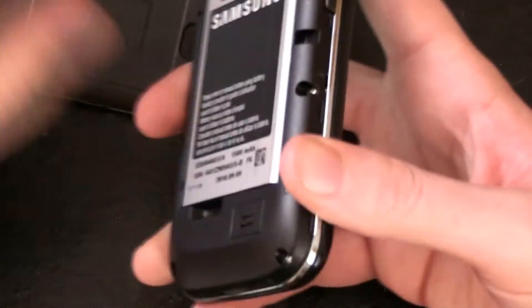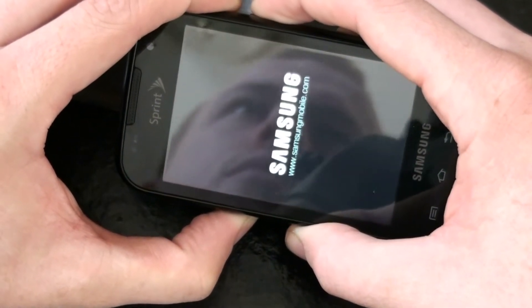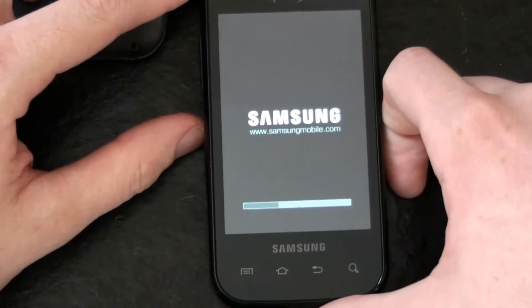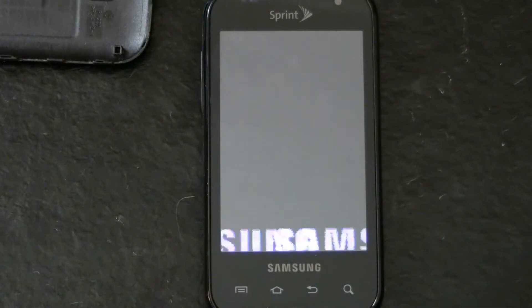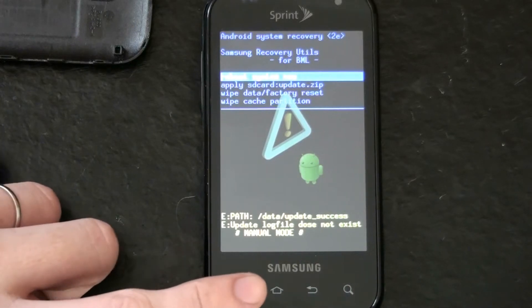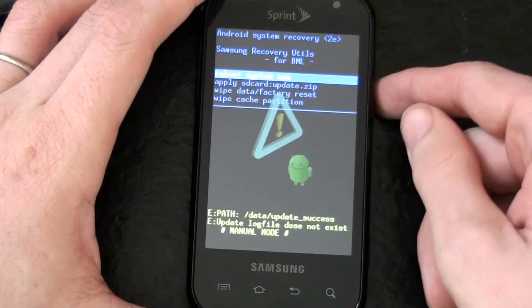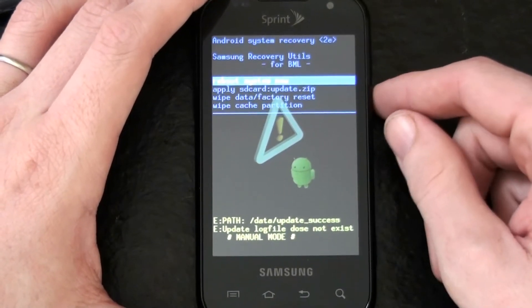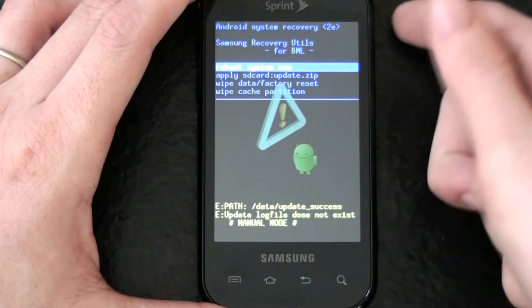Right now we can't do anything, and I'm going to show you that we have a stock recovery — or at least that's what we're supposed to have. Hold volume down, the voice button, and the power button. Look at that — that is stock recovery right there. You can't use the menu button; you have to use volume up and down and then hit the voice button. If you see this screen, you do not have custom recovery. If you cannot use these buttons, you do not have custom recovery.